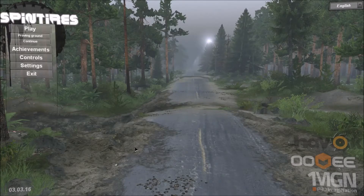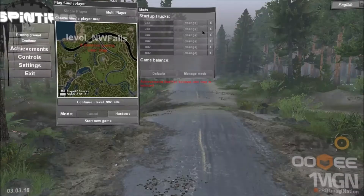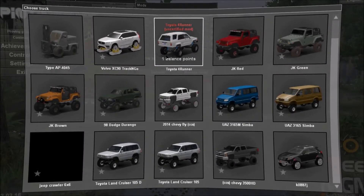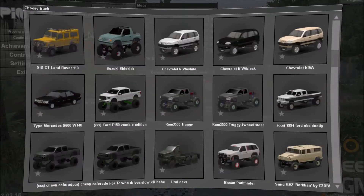Hey guys and girls, welcome back to another episode of Spintires. Today we're going to be looking at a map called NW Falls by Reefer BMX - you can get it on spintires.nl. As you can tell by the sound of my voice, I haven't been able to make videos because I haven't been able to talk. Today is basically the first day I've actually had anything that resembles a voice - a rather deep and masculine voice, but it's a voice.